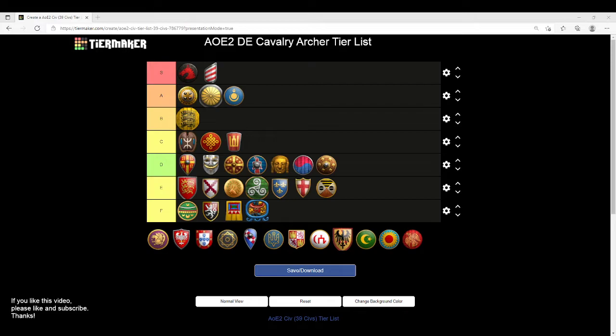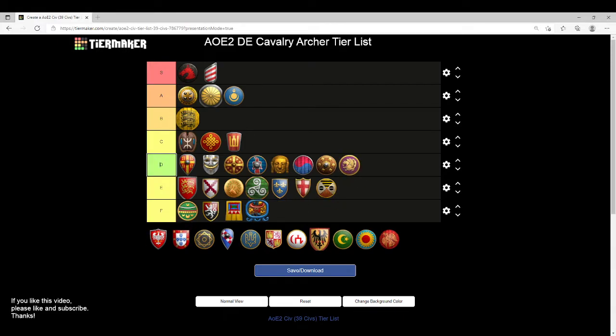Persians are actually going to find themselves in D tier — surprisingly, they're only missing Bracer. However, missing Bracer is massive: it increases your damage and range significantly. Cavalry Archers already don't have that long of a range, so anything that puts you closer to the enemy is bad news because these are expensive units that require a lot of upgrades. You don't want to see that investment die on the battlefield. So D tier.